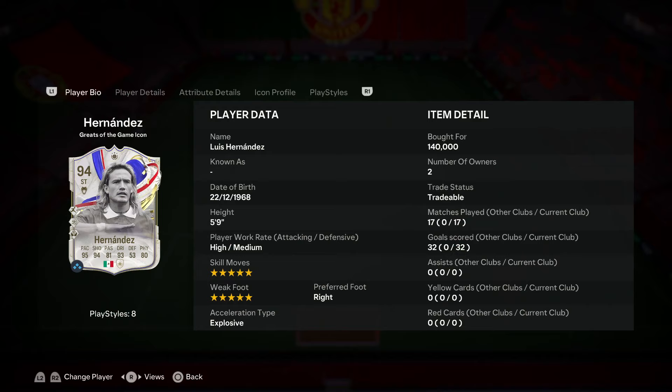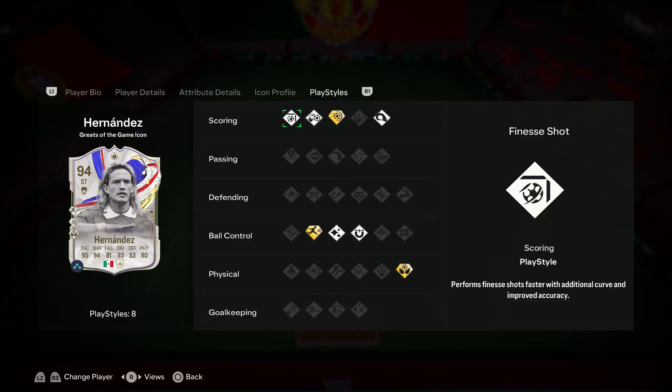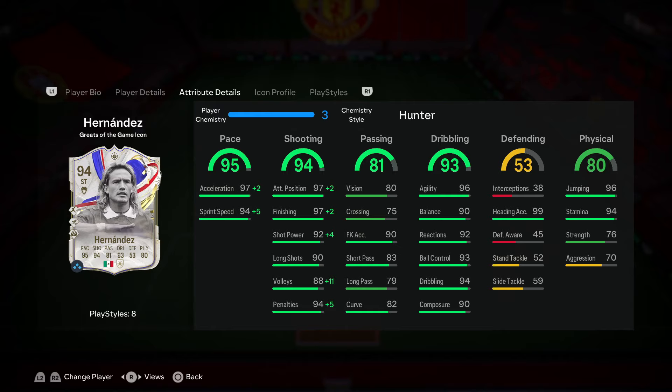For the price of 140,000 coins, that is an absolute bargain for a card like this. The best thing about this card in my opinion has to be his finishing — mainly because of the combination of the five-star weak foot with the finesse shot play style. It allows him to be so consistent, versatile, and unpredictable, giving Hernandez a big advantage. Turn left, turn right — it does not matter, right foot or left foot, you can bang it in. He's also a big threat outside the box.